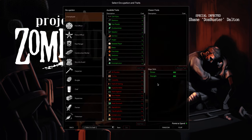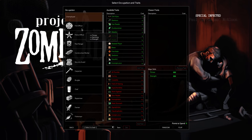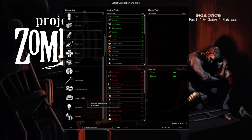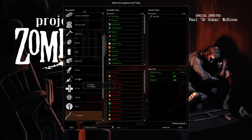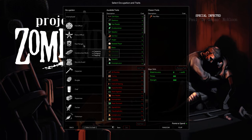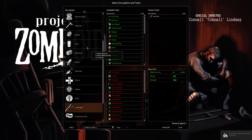Click next, and then you get to choose your occupation and your traits. The occupation you choose gives you starting attributes. You can pick things like burger flipper, lumberjack, or park ranger. You should really just go by whatever playstyle you feel most comfortable with — that's why I go with lumberjack, because I find that using melee weapons is what I'm most comfortable with.